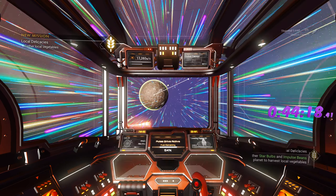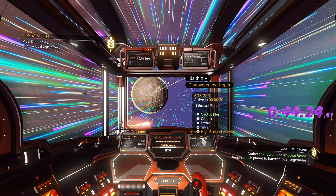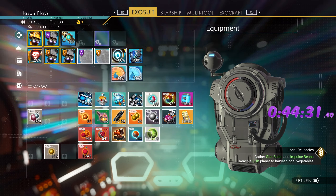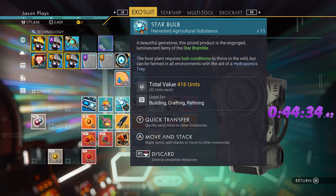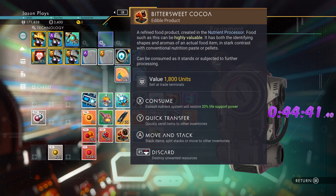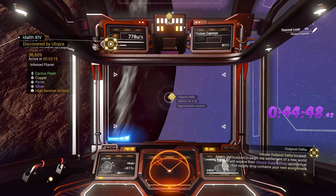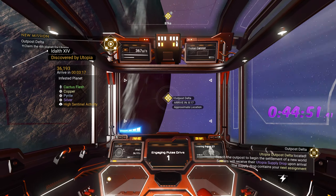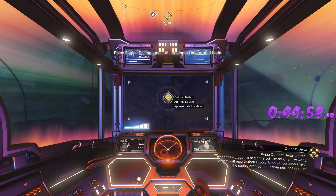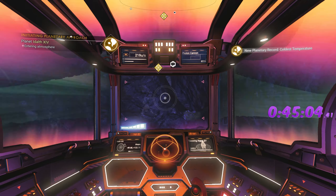Why isn't this one popping? What does it say — 'gather star bulbs and impulse beans, reach a lush planet to harvest local vegetables.' We already did that! It's going to kill me. We need impulse beans — that's making me nervous. We have our pilgrim's tonic and sweet cocoa — I don't know what else we need. Regardless, I'm going to ignore that for now. We're on phase four, and we still have our nutrient processor because we'll need to collect more food anyway.